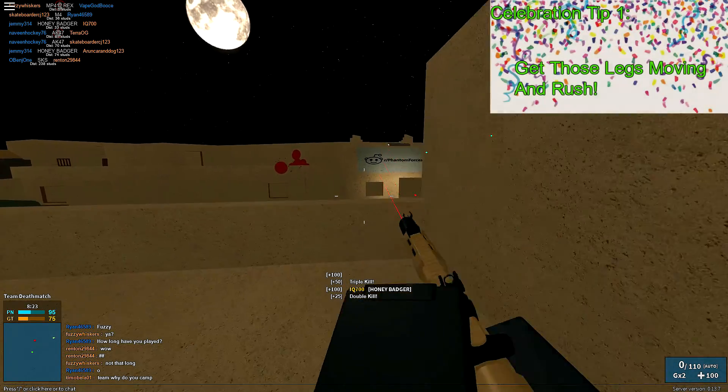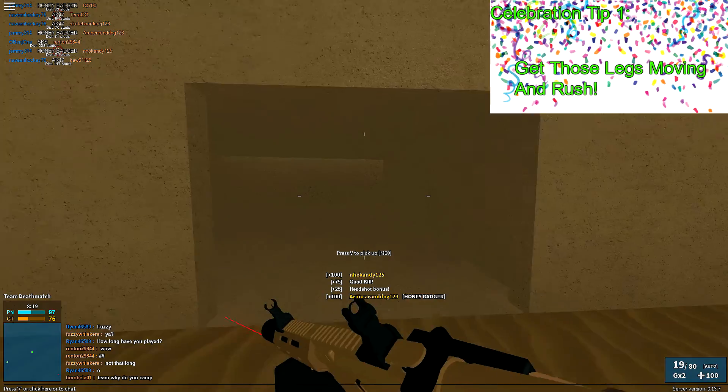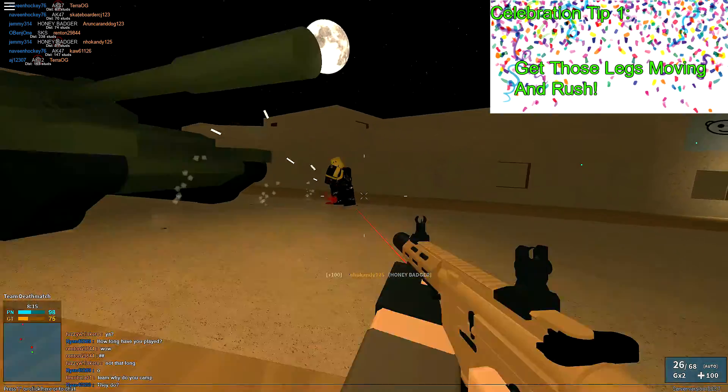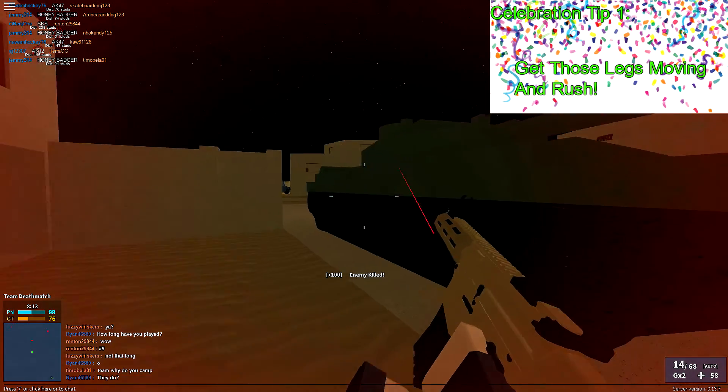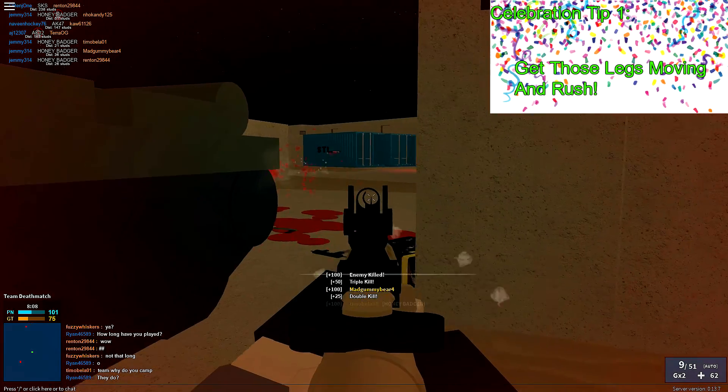So for the first celebration tip, you want to keep moving those legs and rush around the map to pick off unsuspecting players easily. When you rush, you always seem to find exposed enemy players who never have fast reaction times, which can lead to a killing spree. You also gain a sense of dominance since you get more action by demolishing enemy players while running around.